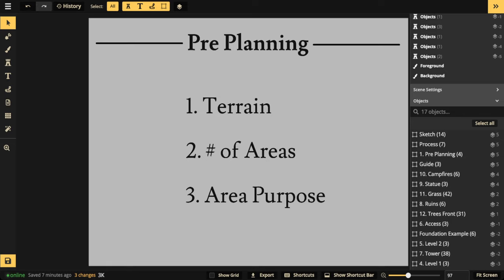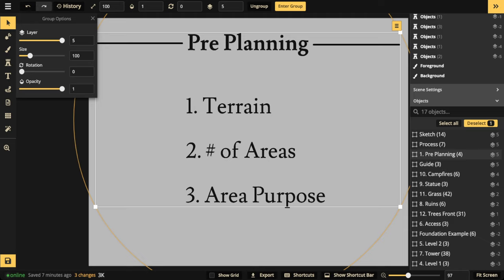Those are the three things — not 20 — avoid burnout by not creating a massive list. For this map: terrain is mountains, number of areas is three, and the purpose of each area will be decided as I create it. I've already got three steps in the pre-planning, so let's have players navigate three areas before they reach the citadel. We'll start with the first two and then move on to the third.